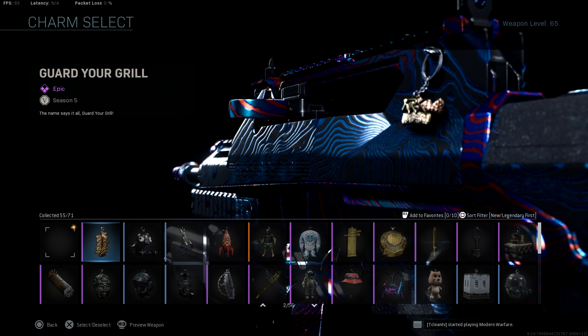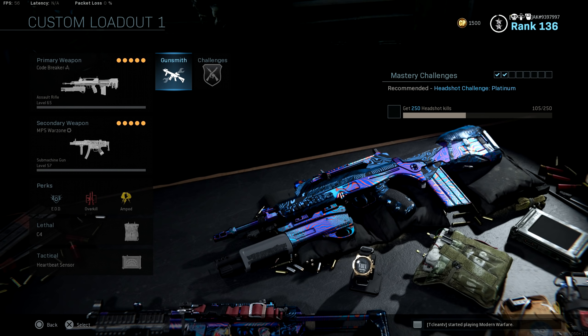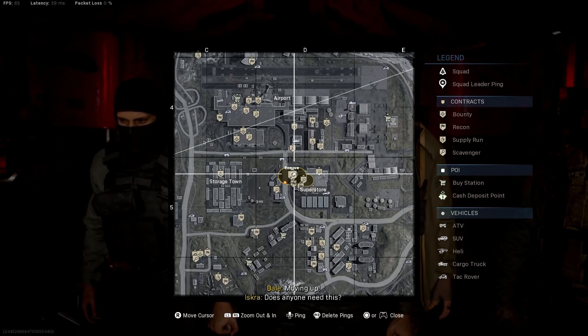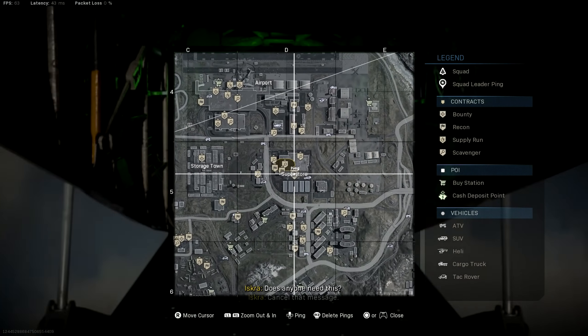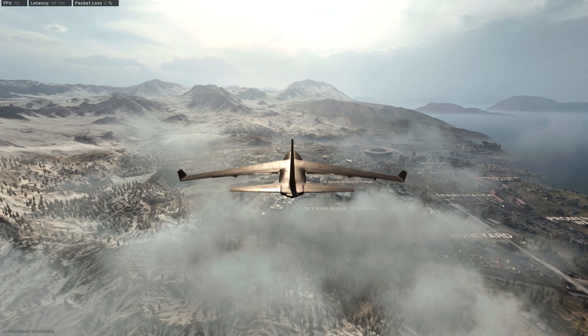I'll catch you guys in the next one. It's your boy Carnage, or PrimitiveAK, signing out. Peace out fellas. Alright, so we're going to do a little hot drop over by Superstore, see if I can get something dug up here. Not necessarily caring for the objective — we're just going to see if we can get something going with this glitch here.